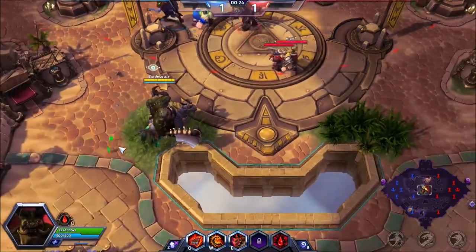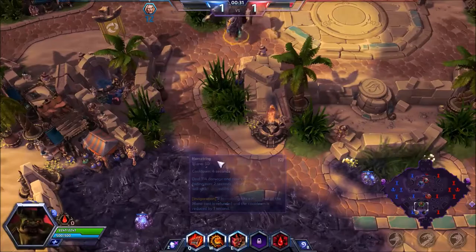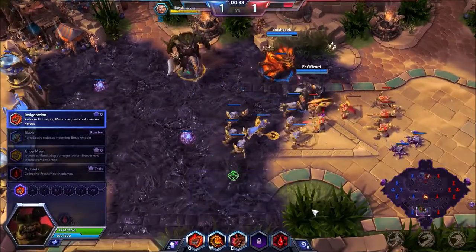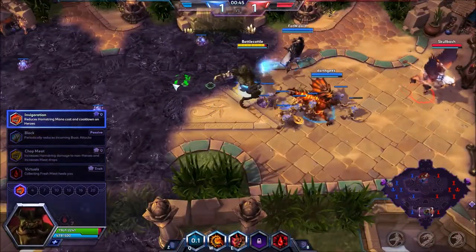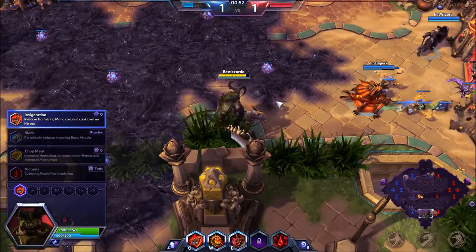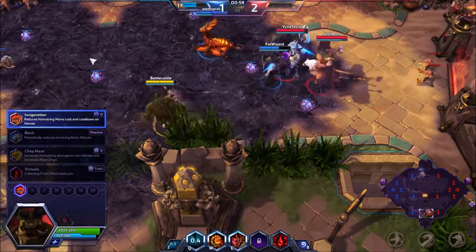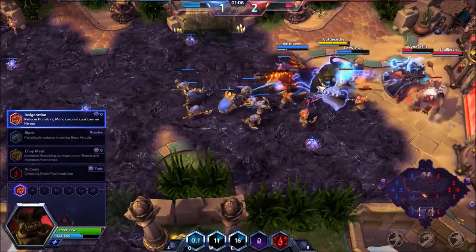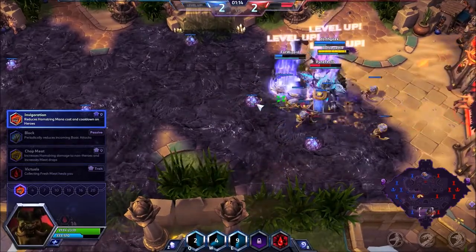Block — I don't really want to go with Block. I'm not a tank, and I don't think this team has enough damage to really constitute needing it, so I'm not going to waste that talent spot. Chop Meat increases Hamstring damage to non-heroes — so if I'm doing a minion clear and I use Hamstring, it increases damage and the amount of meat that drops. That's kind of useless. I get meat just fine without it, so there's no sense wasting the talent spot.